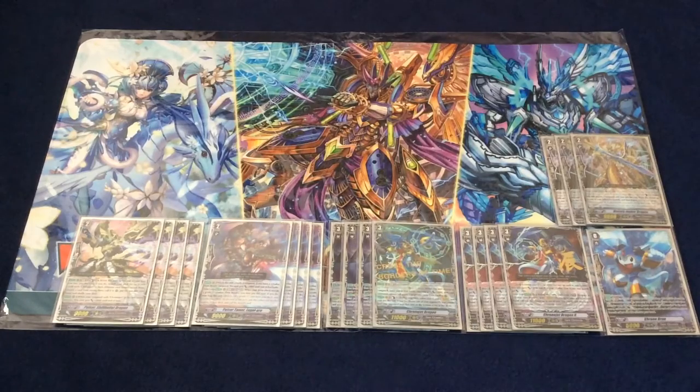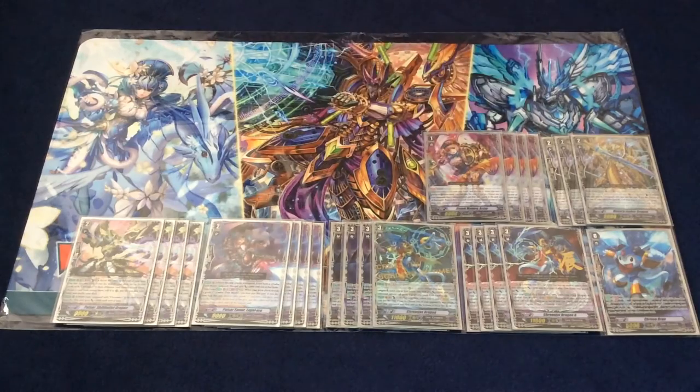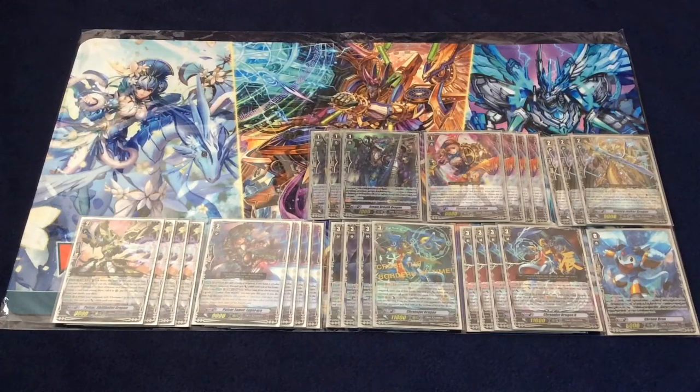Moving on to grade 1, we have 4 PG — still the old one to unflip damage. Since the deck is still counter blast heavy with Crossover and everything else, you still want the ability to counter charge. Then we play 3 Stridefather. This is good because the deck now really relies on Chrono Jet to grade 3 itself, so you still need cards to stride. With Crossover you call them to the board so you don't have them in your hand to stride. And if you use Split Pegasus with Chrono Jet, the grade 3 returns to the deck so you don't get one at the end of the turn. That's why you need Stridefather, and 3 copies is fine.